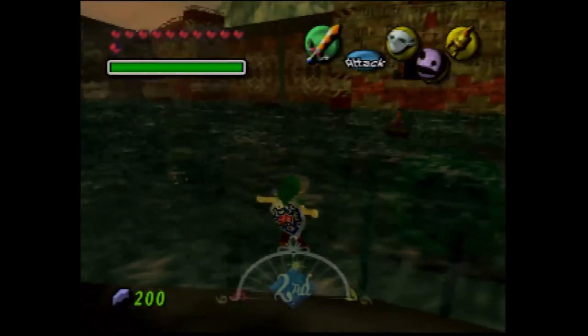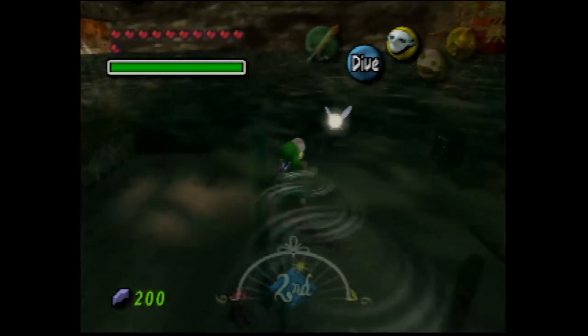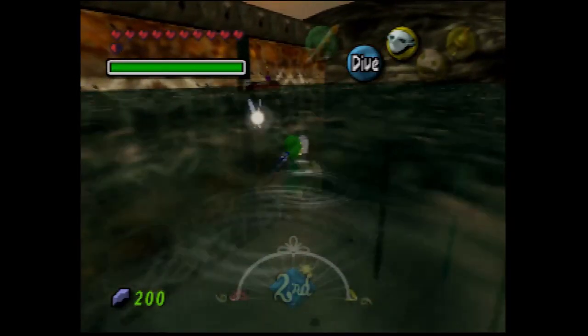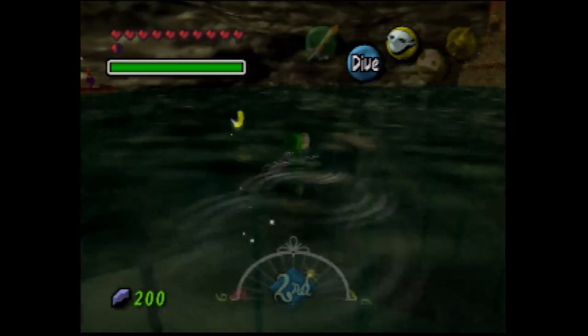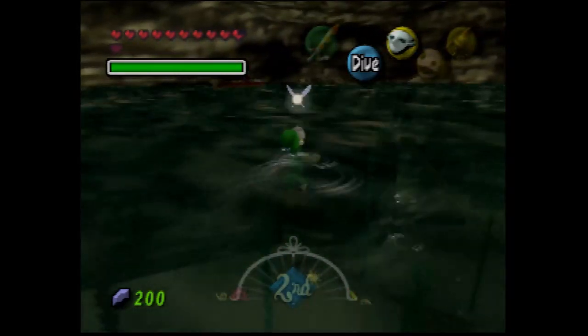I've never had a day transition in the Pirate's Fortress. Dawn of the second day — 48 hours remain. So this time it's easier as we have the hookshot. We don't have to do the first part of the sneaking under the fortress, we can just hookshot our way in. We just have to get three remaining eggs, and we have three bottles now, so this should be an easier task than it was before.